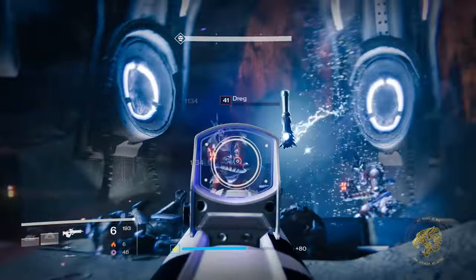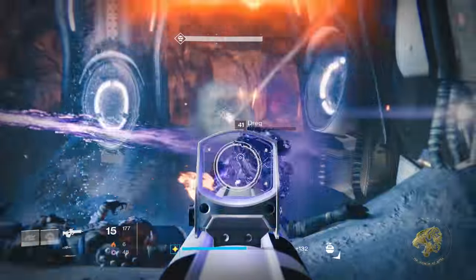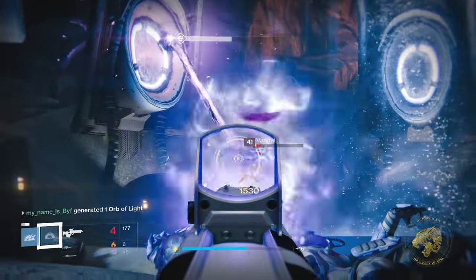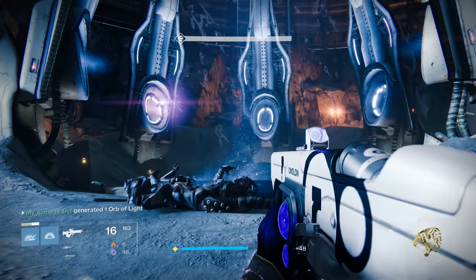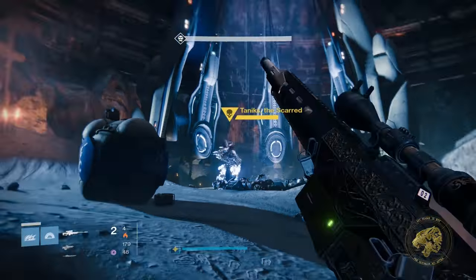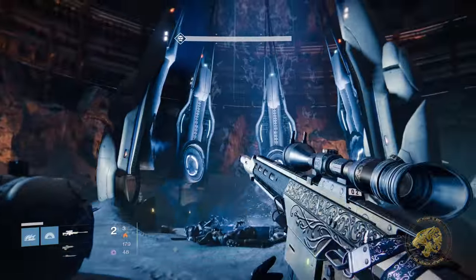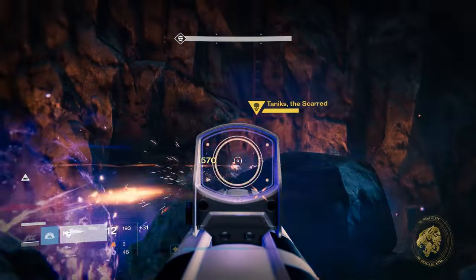There's one method we know of so far to summon this axe, and that's in patrol, because we have a new kind of patrol mission called Quarantine. Hunt down a Fallen Siva Priest and slaughter them to stop them completing a dark ritual that will spread the Siva. Doing this will prompt an overwhelming response from the Fallen splicers, so be ready. It's at this exact moment that the Iron Battle Axe is going to spawn, allowing you to decimate your foes with the fire of the Iron Lords.